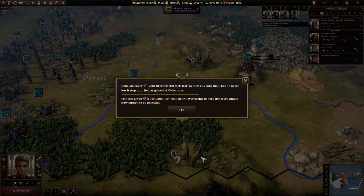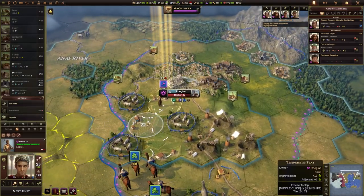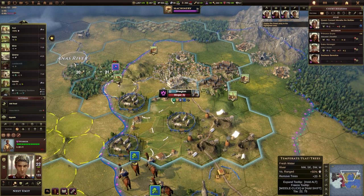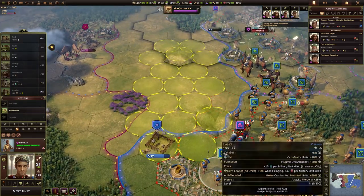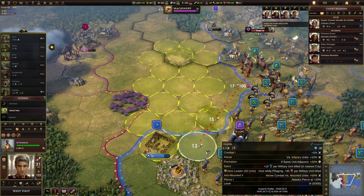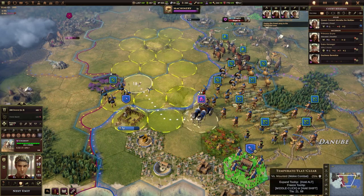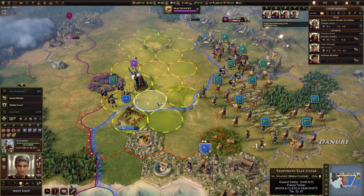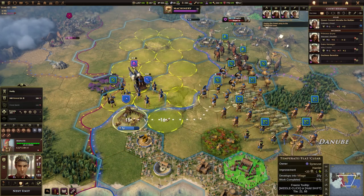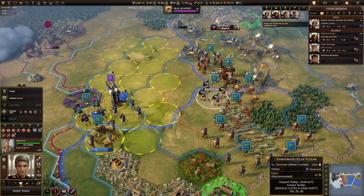Our brother still feels fear as any sane man does, but he never lets it stop him — he's gained plus one courage. We've got a free worker now; I could go and build another farm, though we're kind of wasting orders at the moment. I think it's time for us to move in. I'm going to start by selecting these hoplites and some of the chariots. I'll keep this slinger at the back because it's got my good commander in it. Let's go ahead and do that — put the archers at the back.